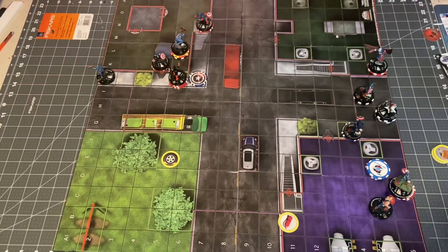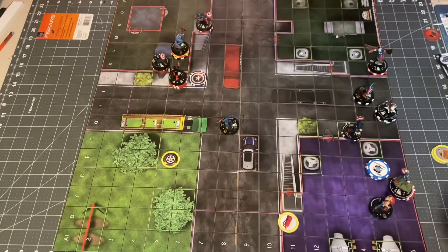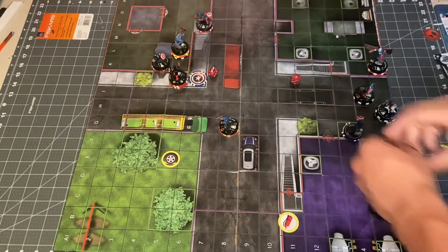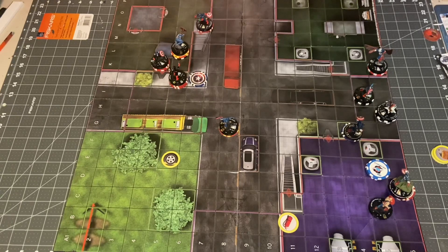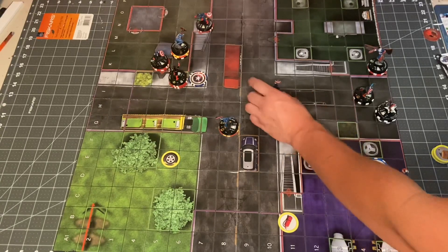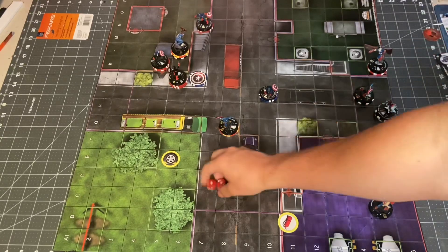Hydra Cap is up next. He'll try to Leap Climb and get more into the fight — 7 squares over here. Next is Bucky Cap. He'll go against Venom Cap. Venom Cap will fail the Shape Change roll. 11 to a 20 with Bucky — misses. None of Bucky's special attack stuff really helps himself here. Venom Cap's Captain America version is going to Running Shot 4 squares and try to shoot Hydra Captain America — 10 to a 17, misses. Darn.